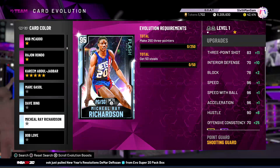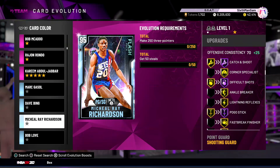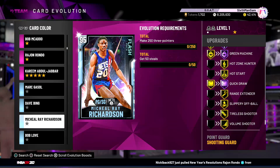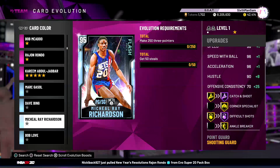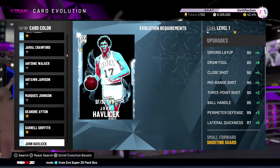Up next we have Michael Ray Richardson - 25 three-pointers, 50 steals. This one is kind of tougher but definitely worth it because he's already a lockdown defender. With these badge upgrades he gets Range Extender and a lot more offense. This card is going to be absolutely insane. Look at all those badges - this is definitely a huge W, probably one of the biggest Ws 2K has taken all year.